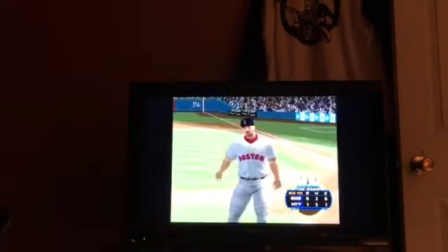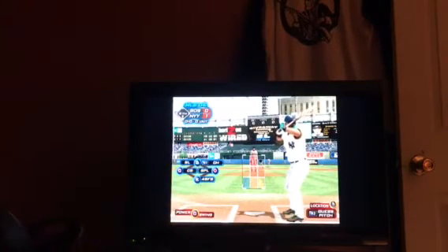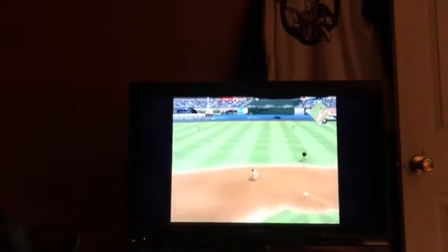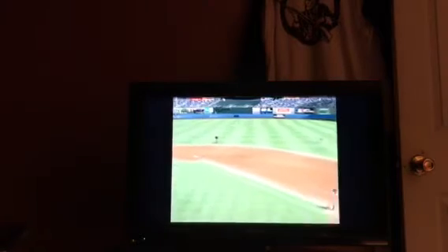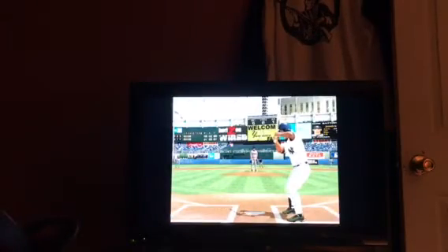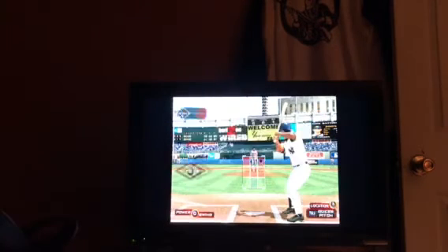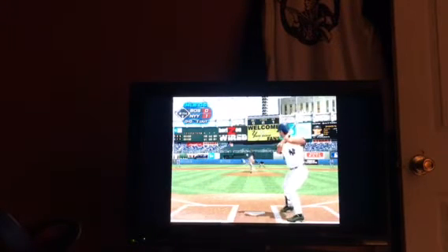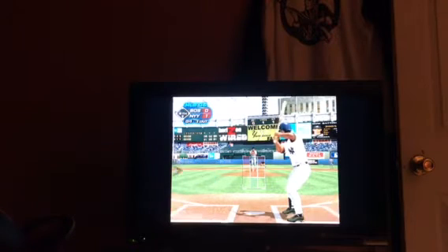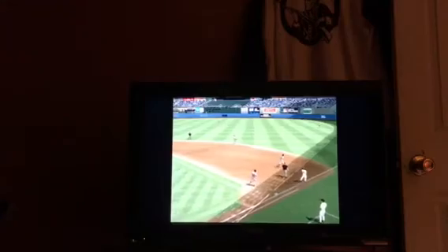Now a fastball — he just reared up and let that one fly and the inning is over. Red Sox go down one, two, three — they're on the short end of a one to nothing score. Jason Giambi leads things off here in the home half of the fourth. A bouncing ball back up the middle, and Gonzalez throws on to first for the out.